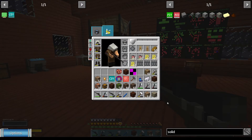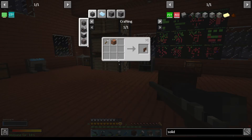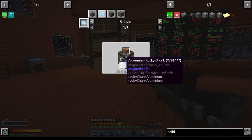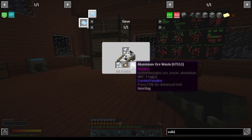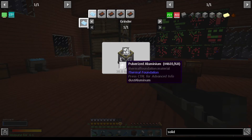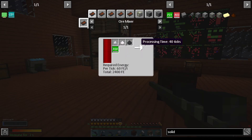Bloatfly larvae — I was looking at this. So I need a grinder, which I have, and these go through a sieve — yes — and I get this, and that goes through a grinder and I get this, and then I need an ore mixer. I guess we're going to set that up next time.